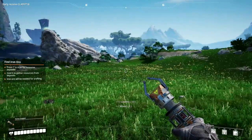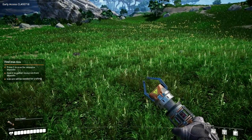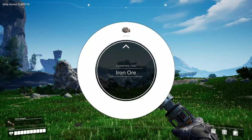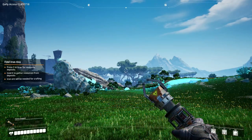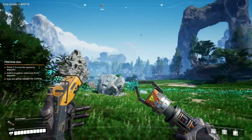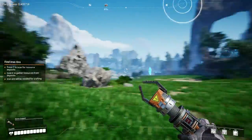Look at the planet, man. It looks amazeballs. How do I build the things? Scan to resource thing. Oh, if I actually hold it down — 317 metres. That's not too far.